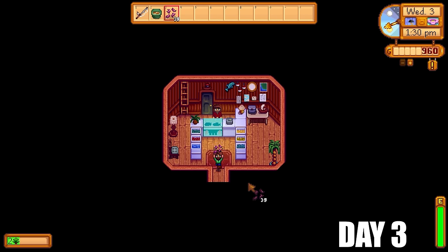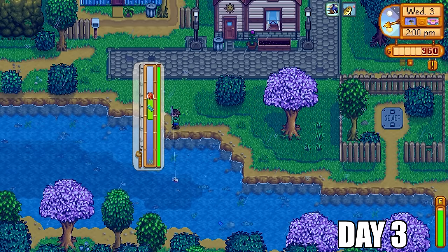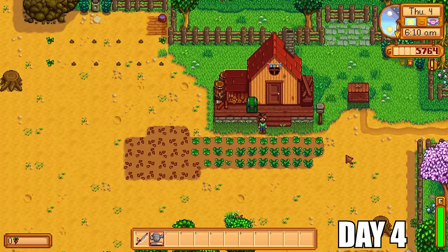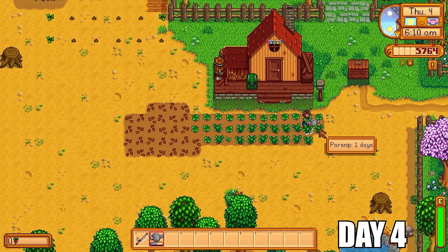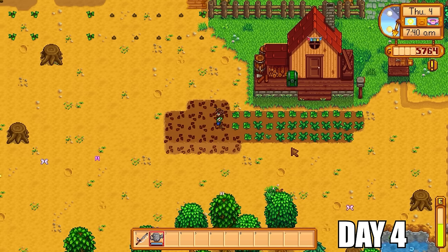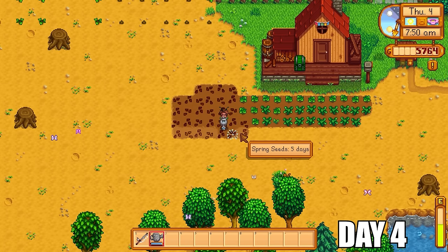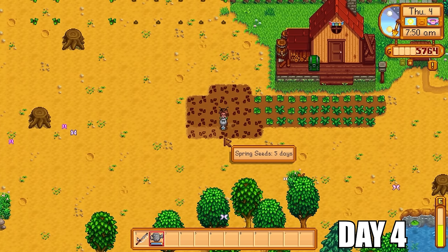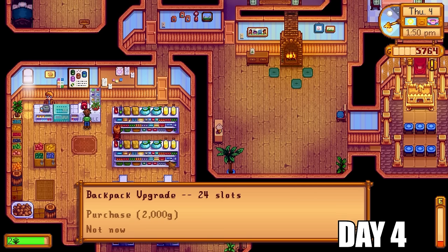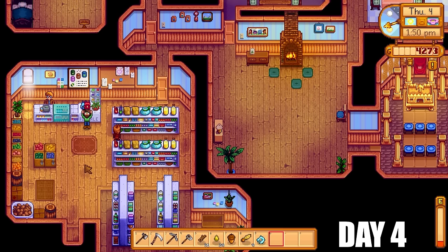Today will be a real good money maker for us. With all this money we are going to make, we more or less have two options: we could go all in and get tons of strawberries, or we could do an early skull cavern run. Day number four starts by watering all the crops. I will make a decision later on if I should multiply this patch by three or four times the size, or keep it small and simple and focus on other aspects of the game.